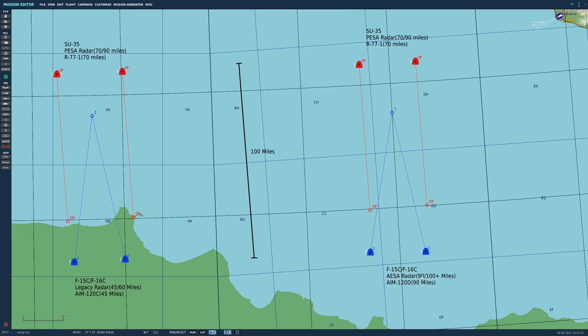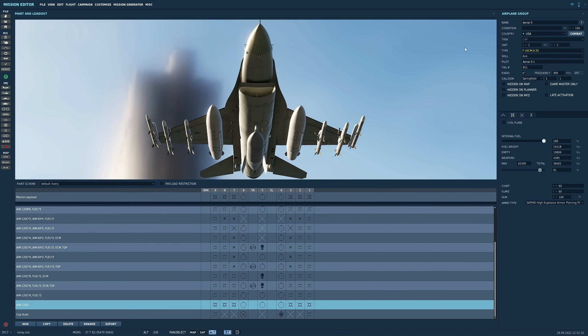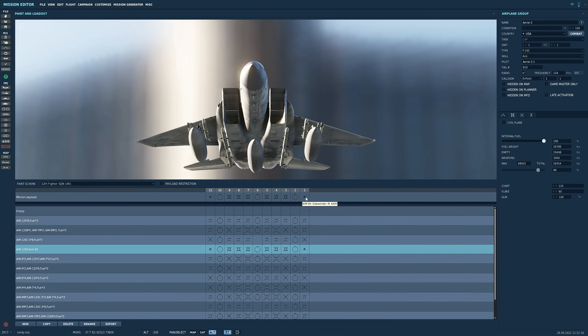Interestingly, the F-15C fleet is a little different — only 197 of them are going to be equipped with AESA radar, likely because most airframes don't have enough flight hours left to warrant the expense. But if this fight were real, America would obviously use the air wings and squadrons that had been upgraded to AESA. Both aircraft can also fire the AIM-120D, which has a rough range of about 90 miles. The F-16 gets six AIM-120Ds and the F-15 gets six AIM-120Ds plus some AIM-9X Block 1s. The distance between each coalition is 100 miles.